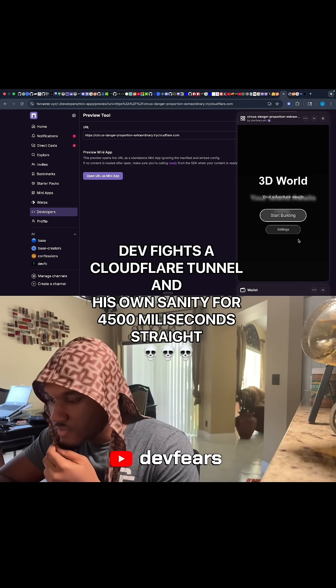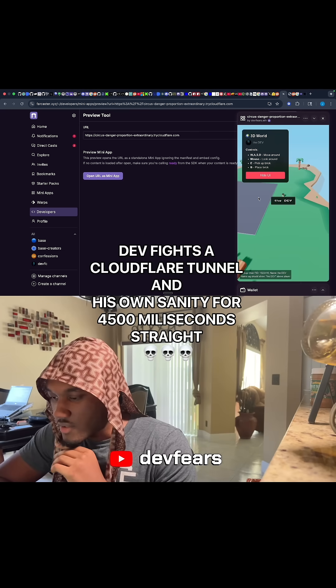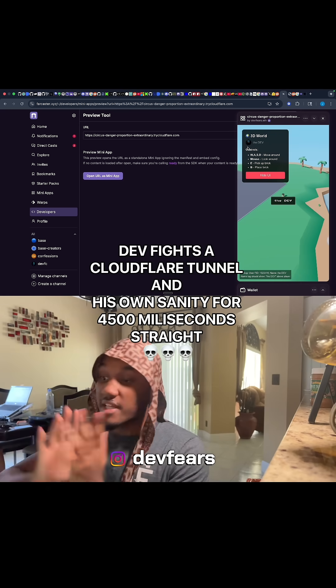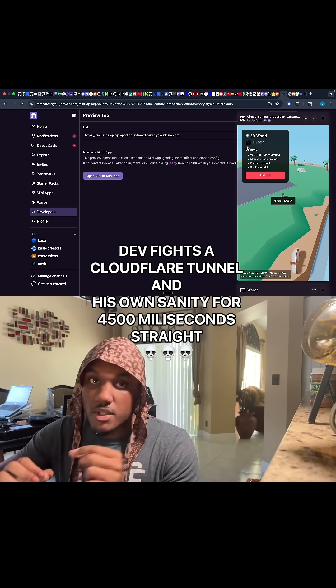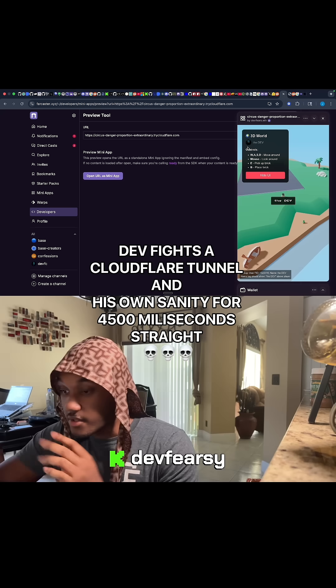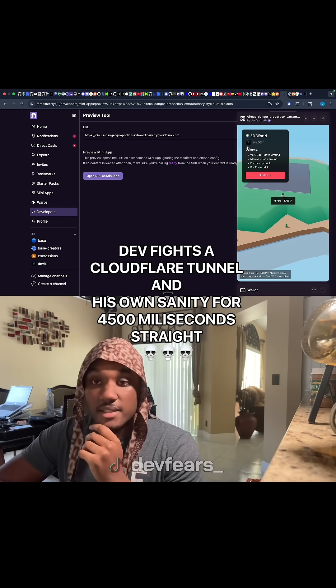Here we go — this is how it will look in the app currently, and as you can see it populates with our stuff. My name on Farcaster is 'the dev' — go follow me. This is what we have now. All we have to do is fix up the camera and we're probably going to launch this later tonight or tomorrow. Technically this app took us four to five days, but we got it done.